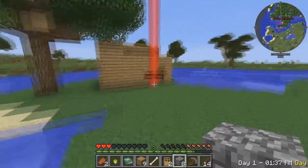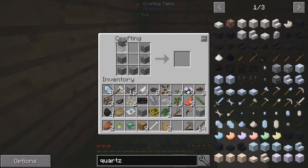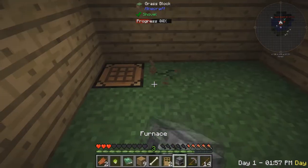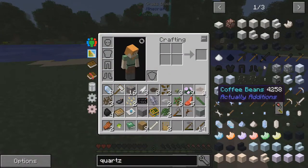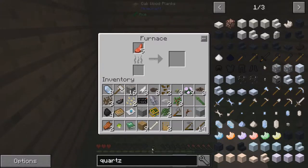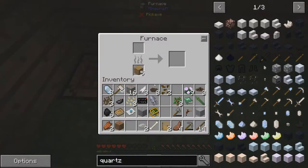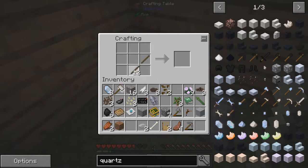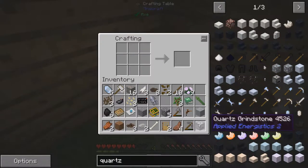Let's head back to base and make that machine I wanted to make — it's called a quartz grindstone. So we need to smelt some stuff. We're going to smelt up three cobblestone and a stone. In the meanwhile, we're going to take four sticks and make that. And that makes a simple one here. We have three — let's put that in there. Hit the plus button — there we go, we got our quartz grindstone.